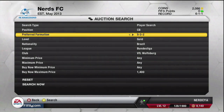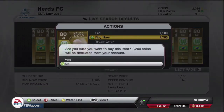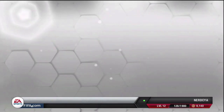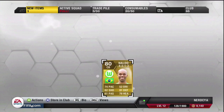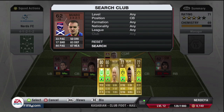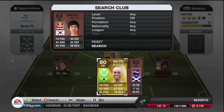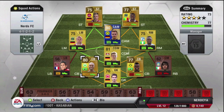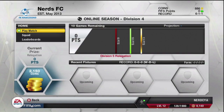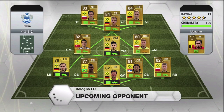I put it to you guys in the previous episode: who do you want me to buy? I was looking to improve my defence and I was reading through the near 1,000 comments, and a lot of the comments were saying get Felipe Santana and get Naldo. Naldo I am a massive fan of — he's either 6'5 or 6'6, extremely tall, and his in-game stats for heading are absolutely unbelievable. Felipe Santana did cost 1,400 coins and Naldo did cost me 1,200 coins.